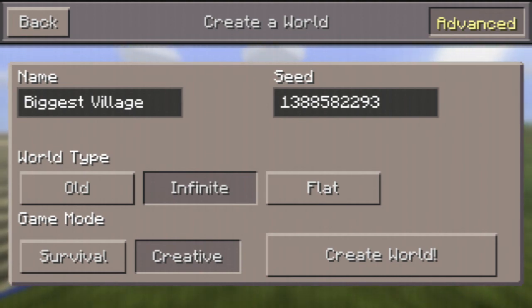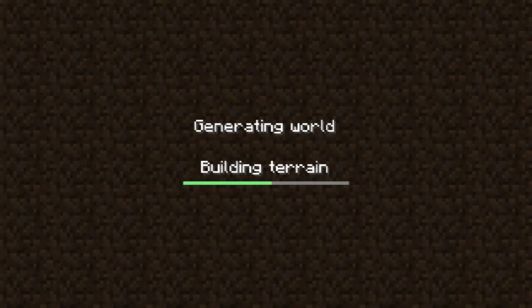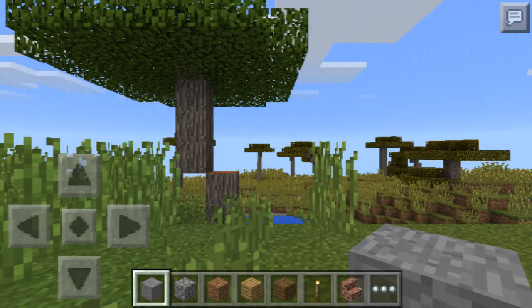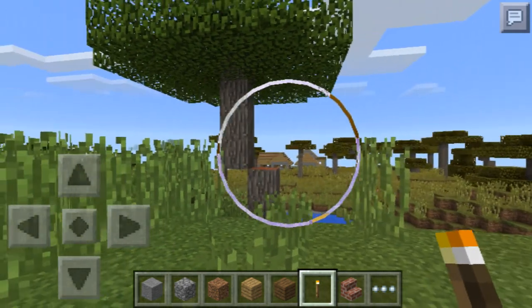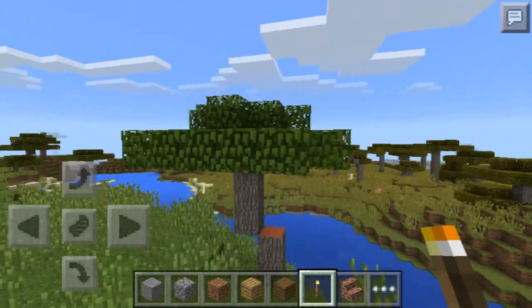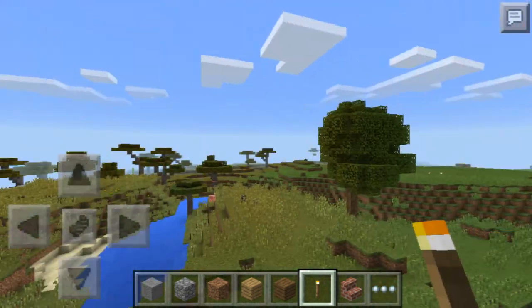This is the biggest village seed that I've ever seen — it's about three villages but they're all connected. The seed is right in front of you and you can just pause the video. When you generate the world, you spawn right here and right off the bat you see a village right there. You just turn around — it's pretty, there's wood everywhere.